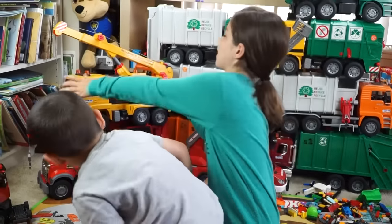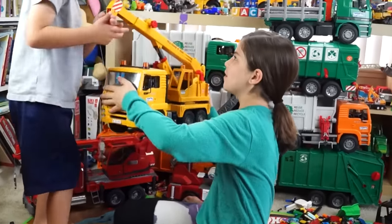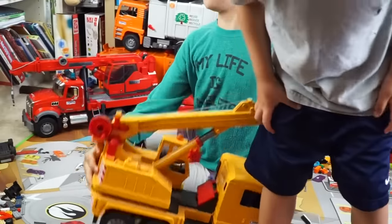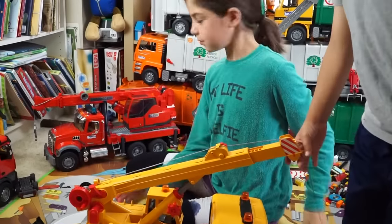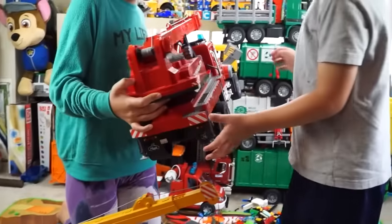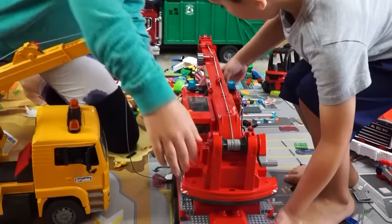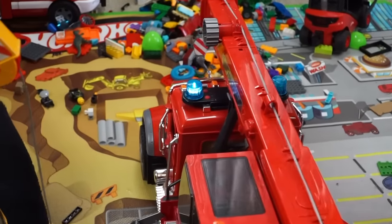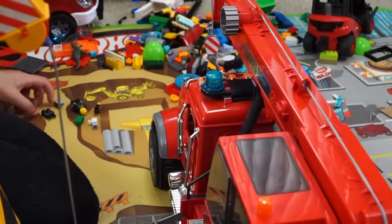Let's get the cranes. Alright, get them. We've got a yellow crane and the red crane that has sirens. Ruth, grab the red crane too. And that has sirens — it has sirens? Jack, press the button and let's hear them. Whoa, look at that — blinky blue lights!